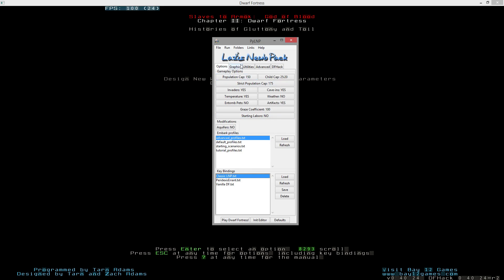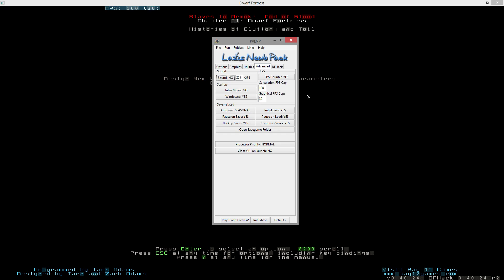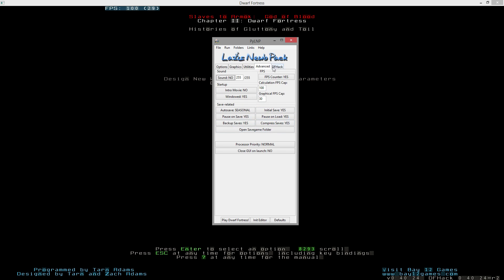Now for other Lazy Newb Pack settings: using Phoebus again, liquid depth displayed, varied ground yes, default color scheme. For utilities I'm using Dwarf Therapist and SoundSense. Under advanced, sound is no because SoundSense is running. The FPS counter is shown, calculation at 100. Graphical FPS turned down to 30 since I'm recording at 30 frames per second. No intro movie, running windowed mode maximized - easier for switching utilities and my recording software works better recording the whole screen.